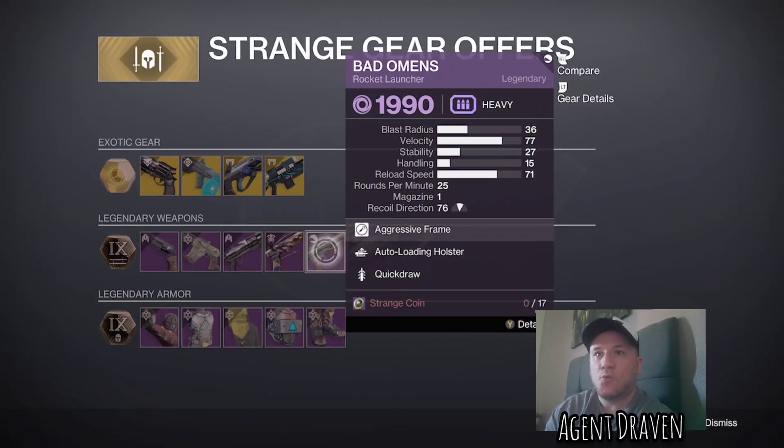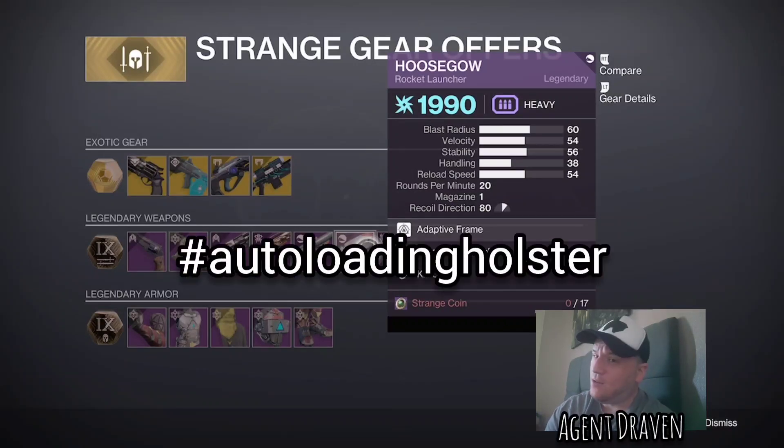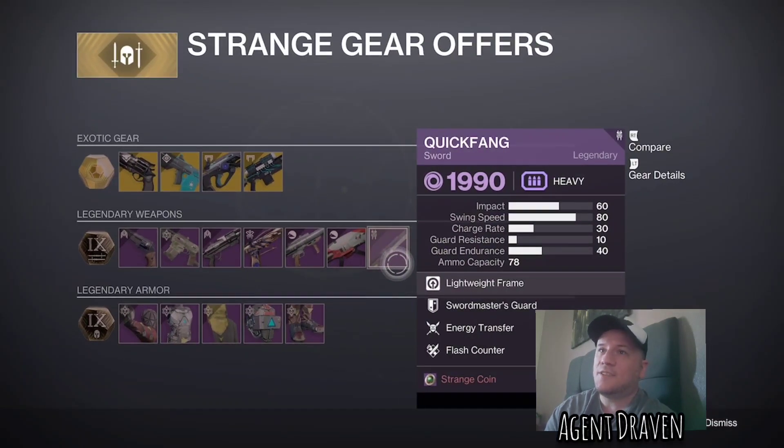We have the Bad Omens Rocket Launcher with Auto-Loading Holster and Quick Draw. And we've got the Who's Next Rocket Launcher with Auto-Loading Holster again and Kill Clip — hashtag Auto-Loading Holster. And of course we've got the Class Sword at the end.